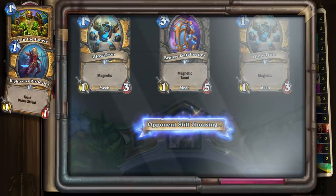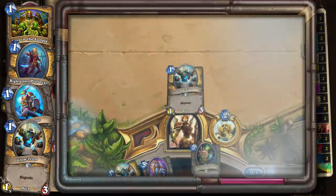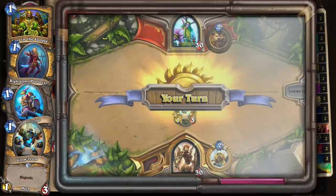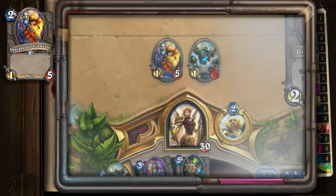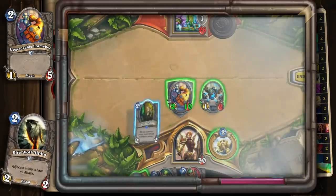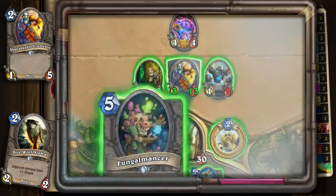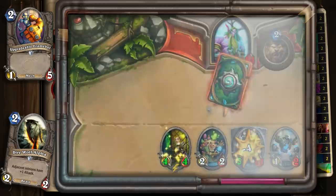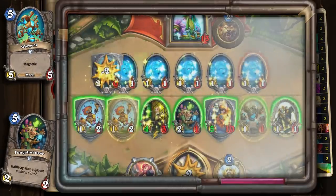Lost in the Jungle, Righteous Protector, Mecha Rue, and Glowtron are your main mulligan targets. You have a lot of one-drops in your deck, so it's going to be common to see these. Upgradeable Frameburt can be kept if you have something to play on your first turn. Dire Wolf Alpha can be kept with either a couple of one-drops or Lost in the Jungle, which has good synergy with it. The basic strategy of this deck is to get control of the board early and then leverage that board advantage with Wargear or Fungalmancer on turn 5.